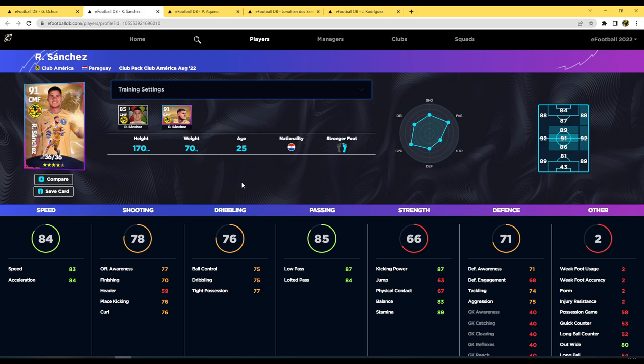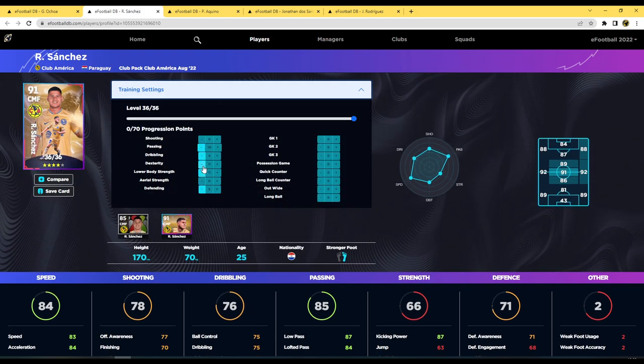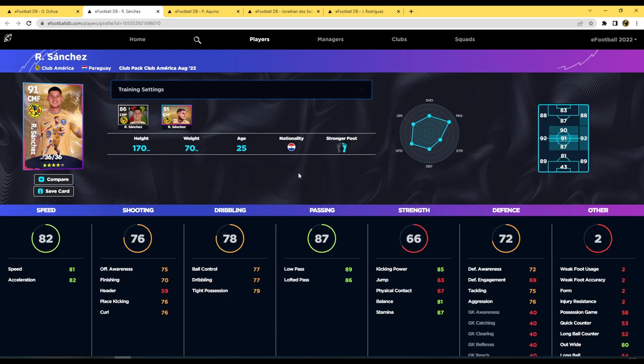Next on eFootballDB, Sanchez is fully maxed out at 36 levels. He hits 83 speed and 84 acceleration, which is decent. We could take some speed points away and redirect them into passing or dribbling to make him more of an all-round CMF, with a couple on the defensive side too. He ends up as a 91 overall player with incredible stats, able to link play from defense to attack.